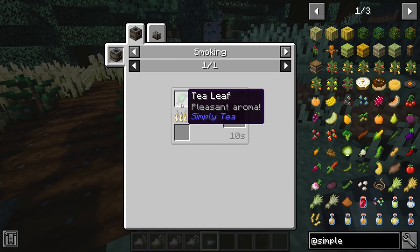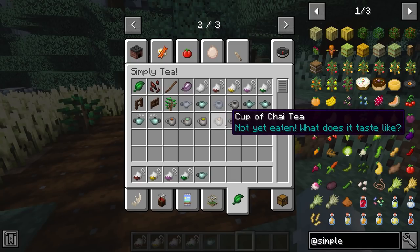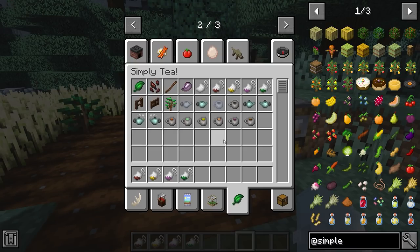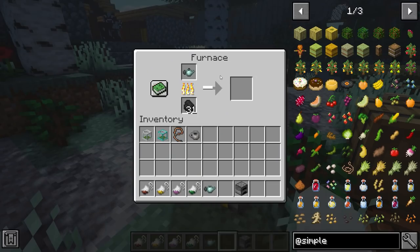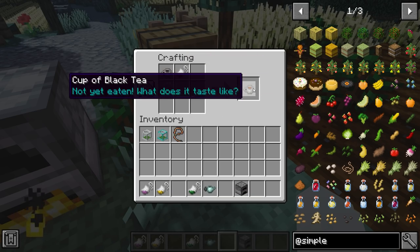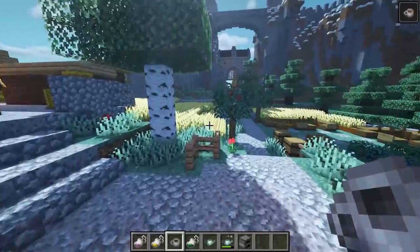To make teabags, you use petals, a dandelion, and a teabag, or black tea in a teabag. You smoke the tea leaves in a smoker to get black tea leaf. To create a cup of tea, you fill a teapot with water, put it in a furnace to get a boiling teapot, then combine the boiling teapot with a teacup and a teabag of your choice to get tea. Drinking it gives you a caffeinated effect.